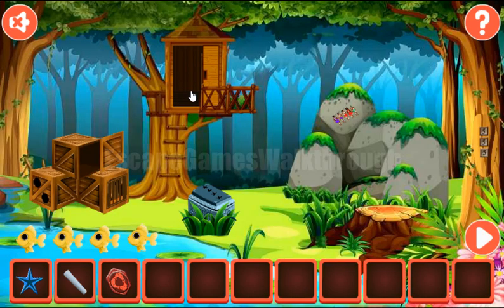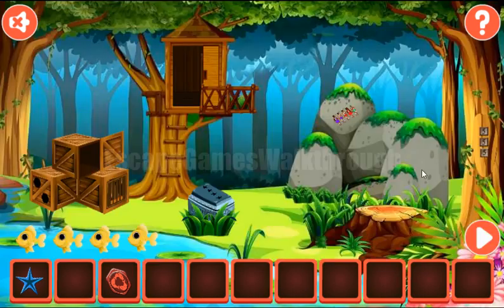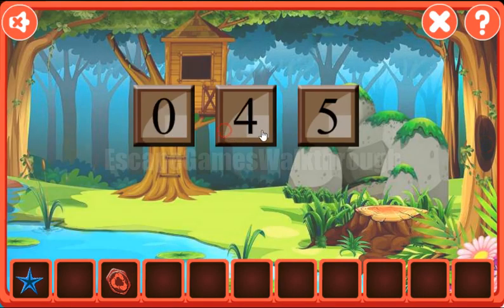Now let's go back here. The first hint we need to draw on the board — the resulting number is the first plus the multiplication of the second and the third. Here we have 5 multiplied by 8 is 40, plus 3 is 43. So 43 we need to type here.